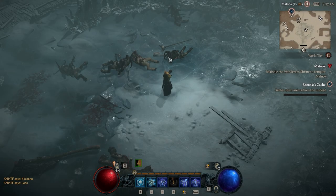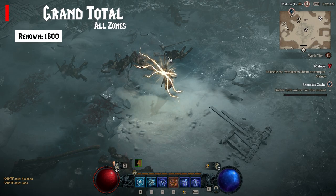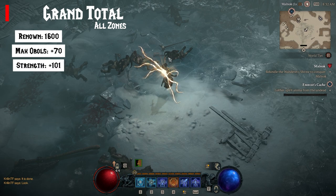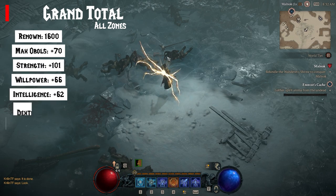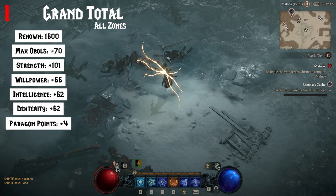If you collect all the Altars in each zone, your character will receive a grand total of 1600 Renown, 70 to Max Obols, 101 to Strength, 66 to Willpower, 62 to Intelligence, 62 to Dexterity, and 4 Paragon Points.